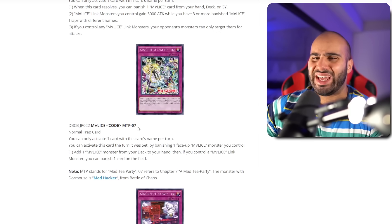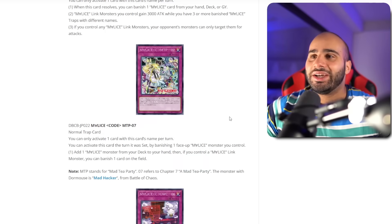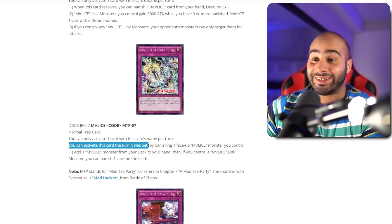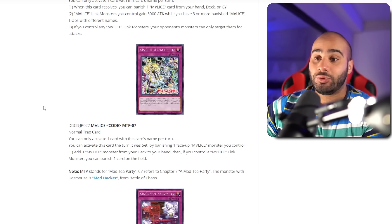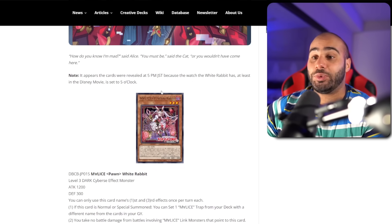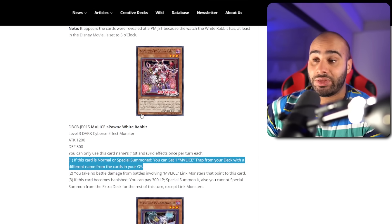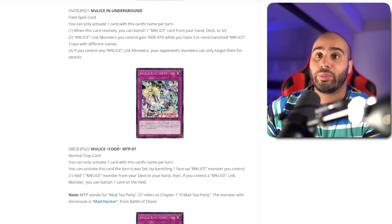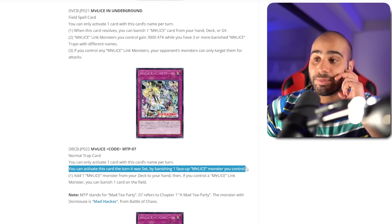Next up, Malice Code MTP 07 — MTP stands for Mad Tea Party, and 07 refers to Chapter 7. Normal trap. You can activate this card during the turn it was set — Temple of the Kings built in. By banishing one face-up Malice monster you control, you add one Malice monster from your deck to your hand, and if you control a Malice Link monster, you can also banish one card on the field. This is a two-in-one package: it means if you draw this with any Malice monster, you can dodge Imperm and Ash. You set your trap, go normal summon, your opponent goes to negate it, and you chain your trap — banish the monster to get advantage — and your monster still resolves because you banished it.